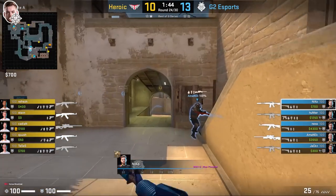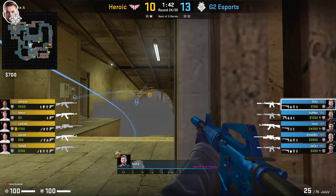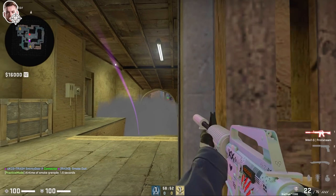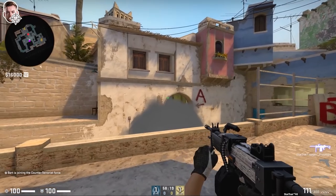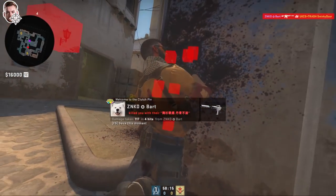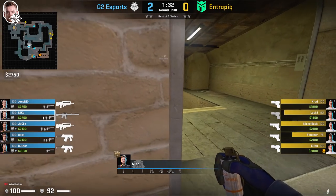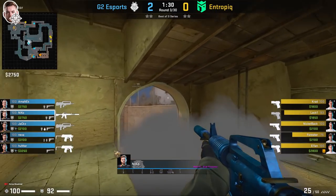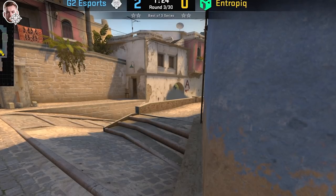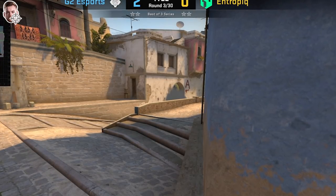Now let me show you some of the angles Nikko will take towards connector. If Nikko feels it's going to be a short rush, he can smoke the bottom of connector and place an angle next to stairs — from this position he's able to catch any T's crossing towards short, and from the T's POV when they try to clear short, they'll get a shot in the back. You also have the common angle in connector where you can see towards top mid, though it's really common. If you throw a good smoke it should cover a lot of your body, allowing a visual advantage — but play this angle at your own risk.